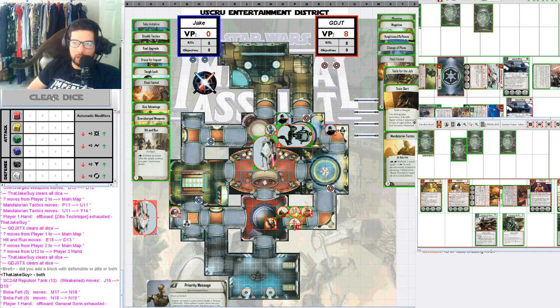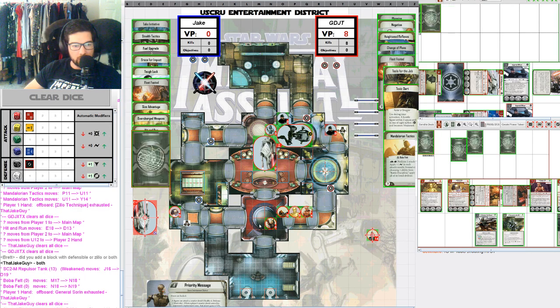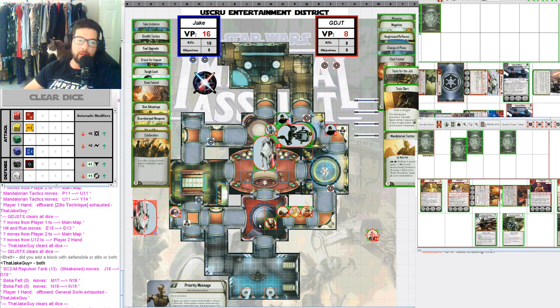Finishing off that Repulsor Tank is a big deal — even though it costs 8, he still gets 10 victory points from killing it. Jake is messing around with three massive figures. He does have experience playing with multiple massive figures — Jake is the guy that ran a two-Bantha list a couple years ago, so Jake does know what he's doing. It's very difficult to pilot multiples, but if anyone can do it, it's Jake. We are seeing that this is kind of a bad map for it because there are some really annoying corners that are hard for massive figures to deal with — specifically where Boba Fett is hiding. This Sorin activation will Blast to finish off IG, and there will be a Celebration to add 4 victory points, putting Jake at 16.